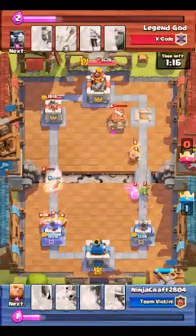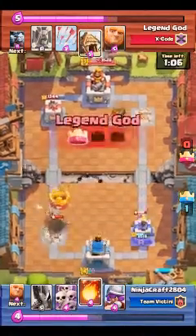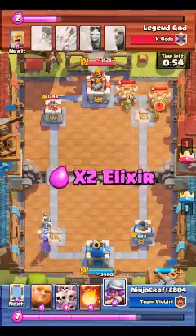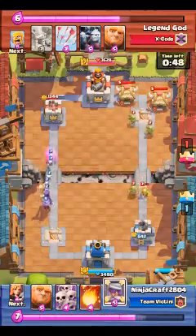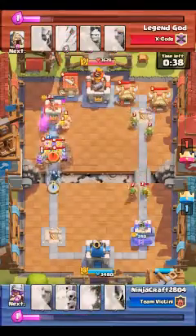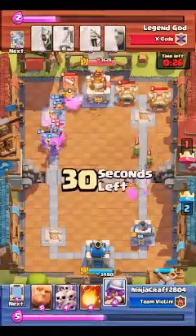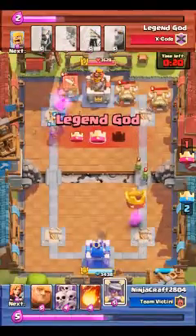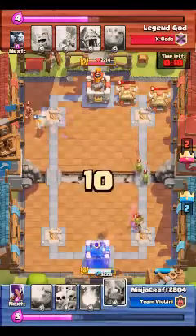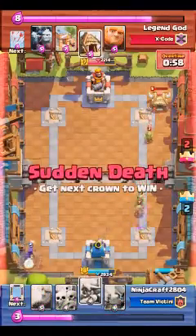He has a wizard which is overpowered. And that mini Pekka is going to wait until these towers are destroyed. I did a double push — look at this push! Look at that madman push.